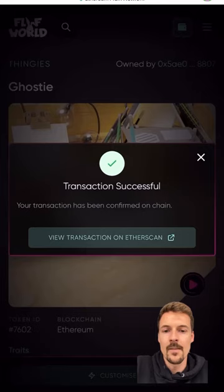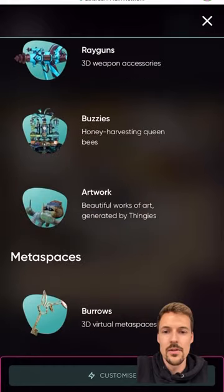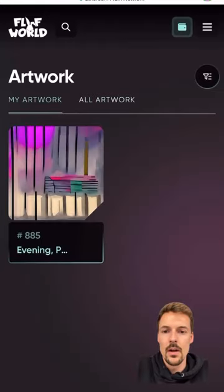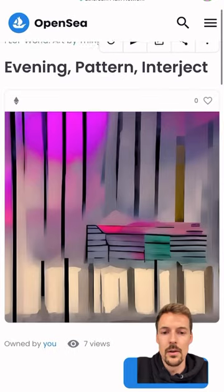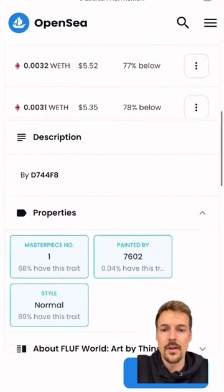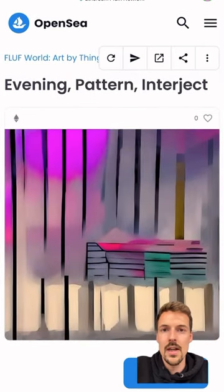If you want to see it, go into the menu, scroll down to Artwork, and then click the My Artwork tab — there it is. Or you can go to All Artwork. On OpenSea, here is my artwork — there are already a couple of offers on it. You can see the masterpiece number and which thingy it was painted by. Check it out!